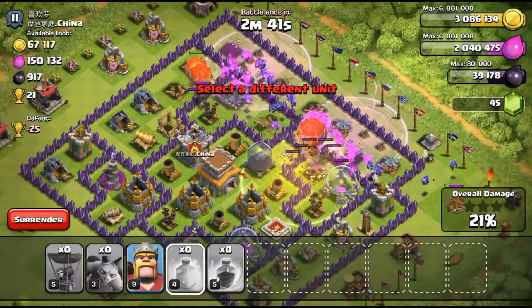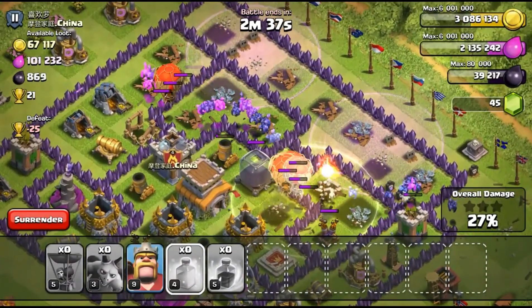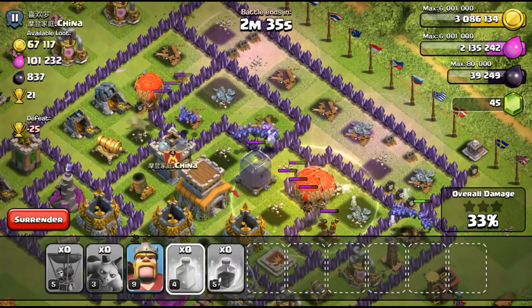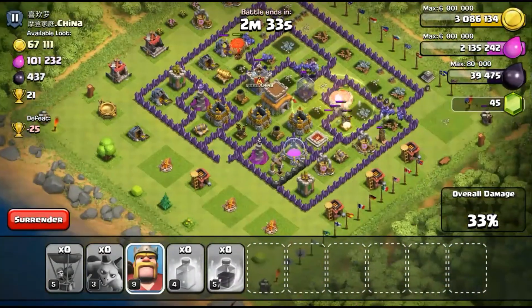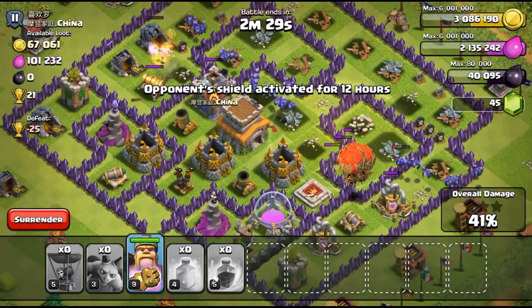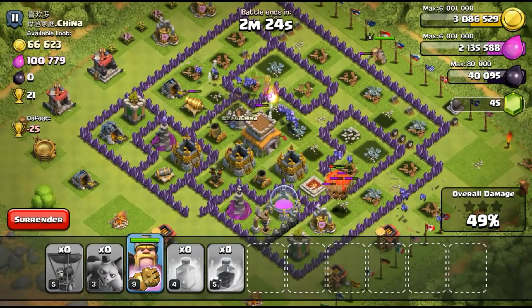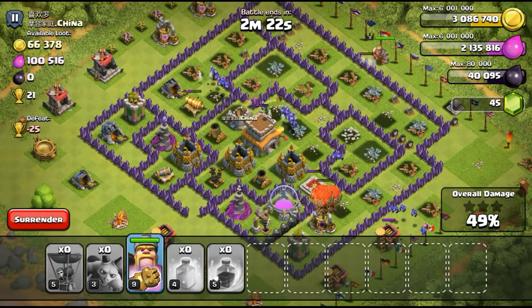Right there — the air defense is gonna get taken out. Let's drop down our Barbarian King right here in the middle and then go for the town hall. Really good raid going so far. Now I have 40,000 — we're gonna have enough to get that Barbarian King to level 9.